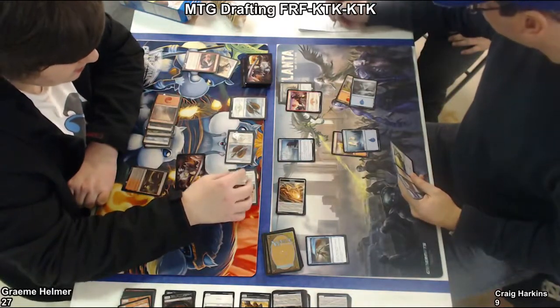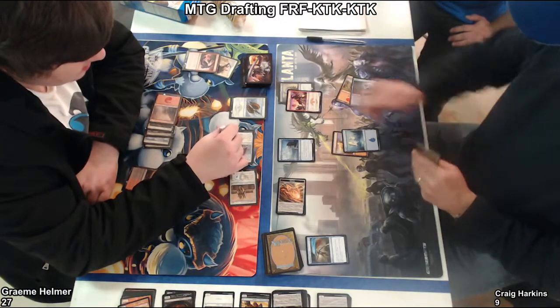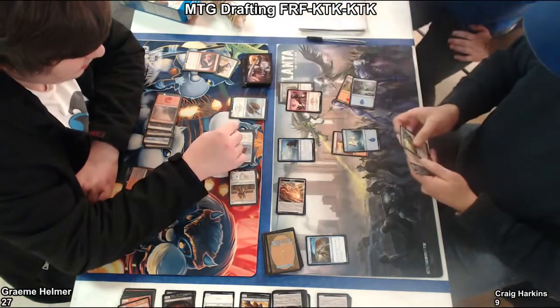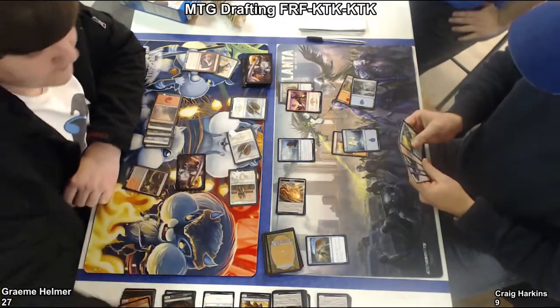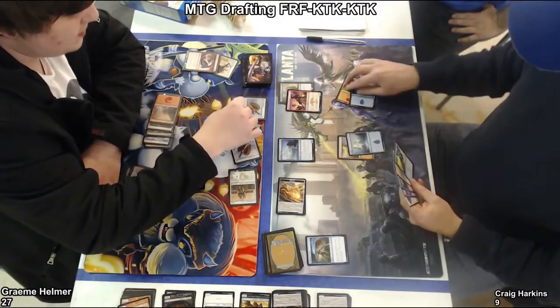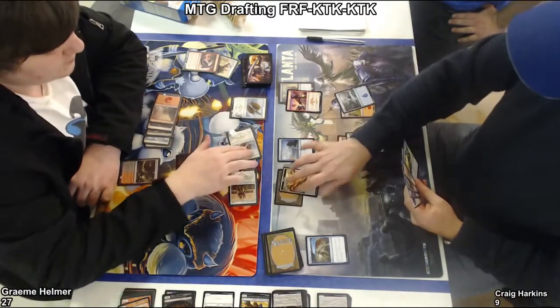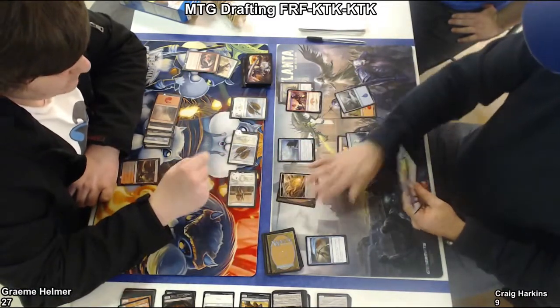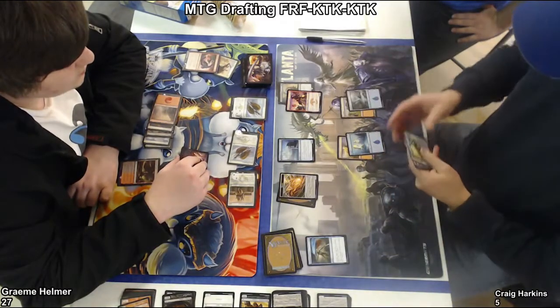Why wouldn't you block the four-five? That's very strange. What was it — five-five? Because he countered it. He took four — so now he's at five. That's still really bad because now he needs a lot of answers. He finally found a way to dig for his white mana, but he still needs white mana. And then he needs to be able to gain life too, because he's got a bunch of — I would almost just scoop here.